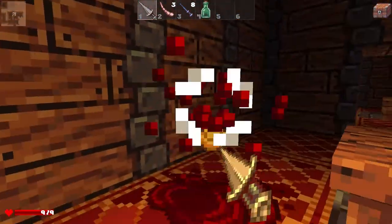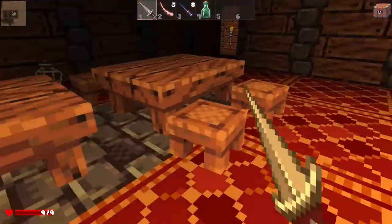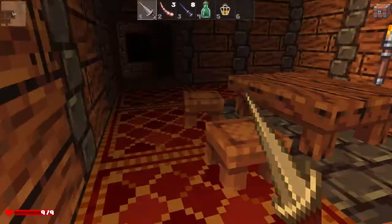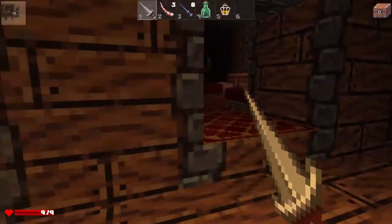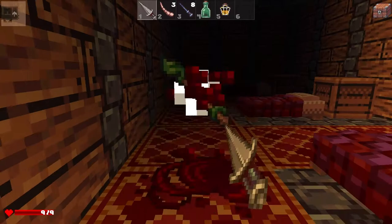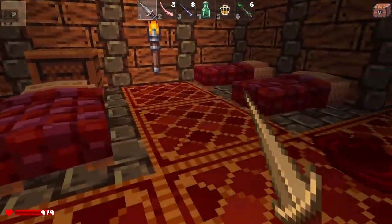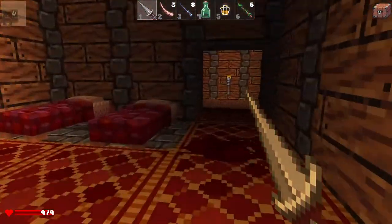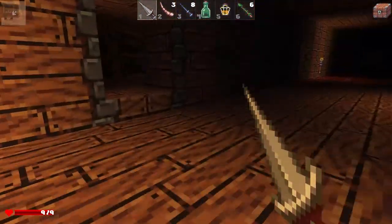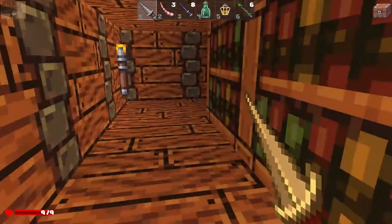Got a gold potion — that's another random potion. In every playthrough all the potions do something different, they could do the same thing but they're random, so you just have to test them and see what they do. There are five different potions and only one of them is bad, so odds are you're gonna find one that's actually useful.